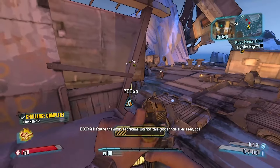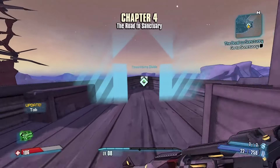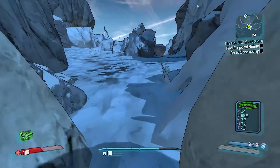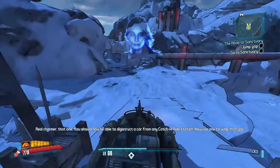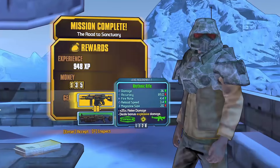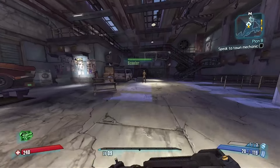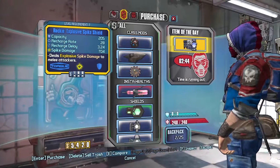But he's dead now, so it is time to finally head out of this godforsaken place. Nothing else interesting happened along the way, other than maybe a few dead bodies and some sick drifts with my car. But then I finally made it to Sanctuary. This allowed me to get two essential items. First, of course, is my shield. Survivability has finally improved.